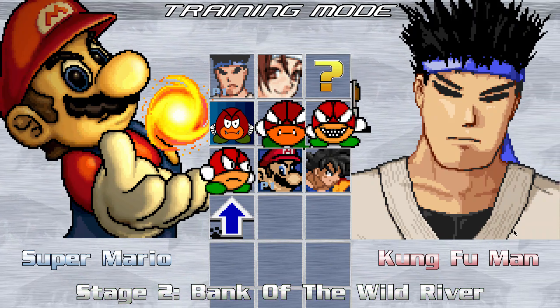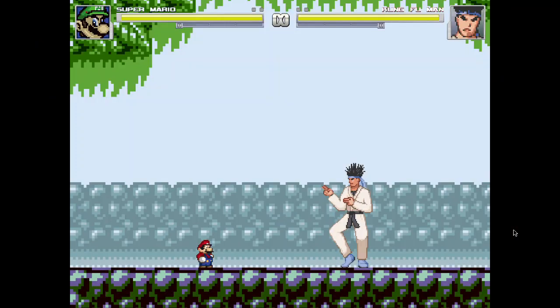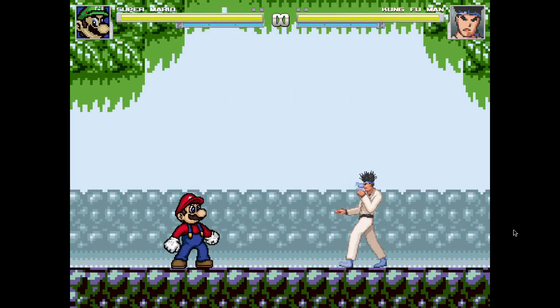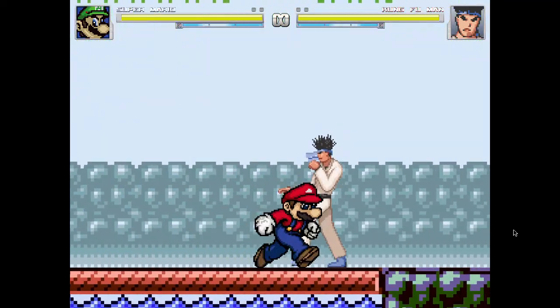Jewelmin10 made this Wario Land 3 stage, Bank of the Wild River. He had this really narrow mobile phone view, or whatever it is, that he usually puts on his stages.